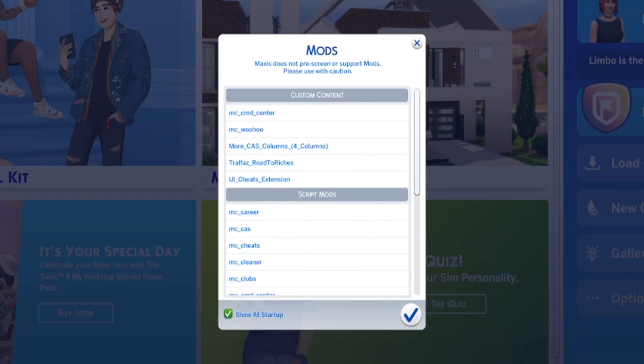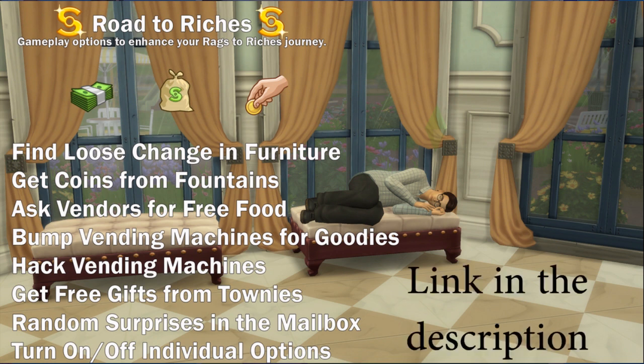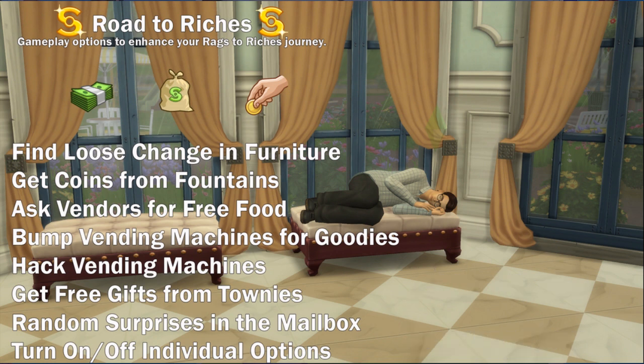We are back with a new mod review. I haven't done one of these in quite a while. I came across a mod that has been recently updated that I thought would be fun to play. This is the Road to Riches mod by Trelaz482. In this, you are able to go around and find loose change in furniture, get coins from fountains, ask vendors for free food, bump vending machines for free goodies, hack vending machines, get free gifts from the townies, and random surprises in the mailbox. You can turn on and off individual options if you don't want those.